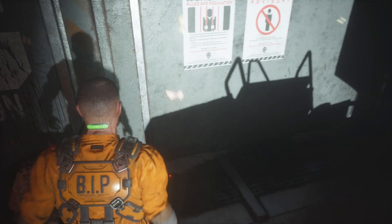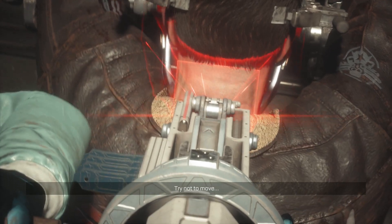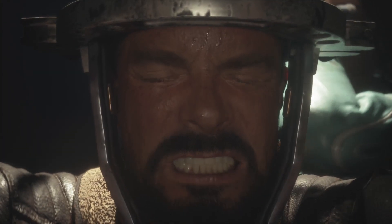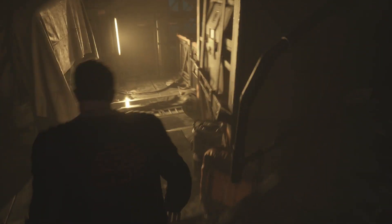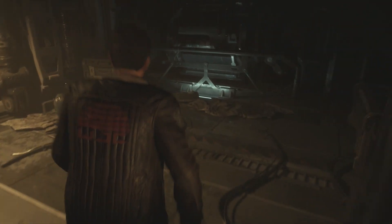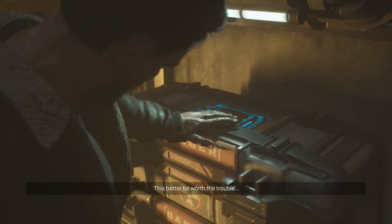Instead of a rig everyone wears casually over their clothes that displays their health, you've had a core implanted into your neck that functions not only as a health display for anyone walking closely behind you, but also as a tracking and communication device. They could have gone further with this and had it diegetically present hints and button prompts, kinda like they did in Dead Space, where everything the player was presented with actually existed within the game world as well.